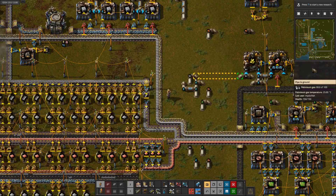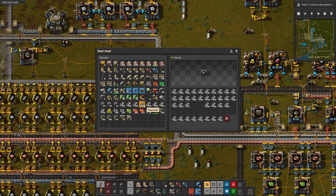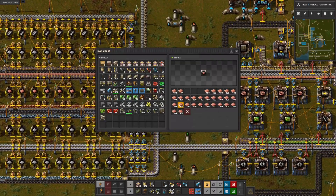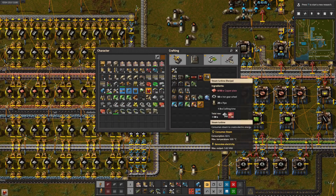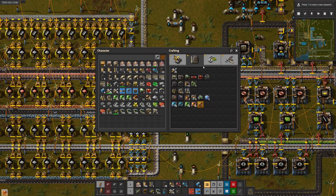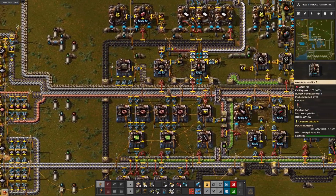Not steel - I didn't want all that steel. I need copper for this. This is what I need 1100 of. There's 11 heat exchangers. And for these, we can do 14 per reactor, so we want 28 total. That means we're going to need 1400 copper, 1400 gear wheels, and quite a bit of pipe.